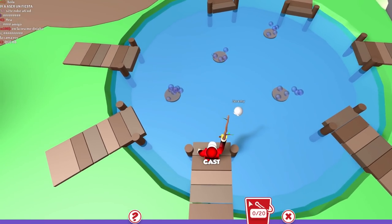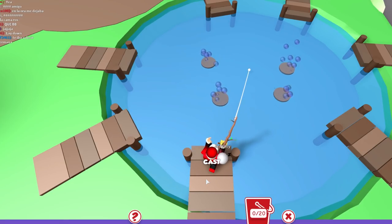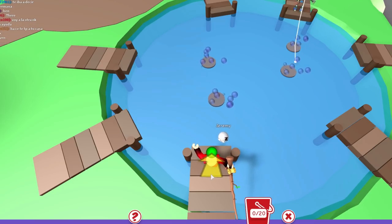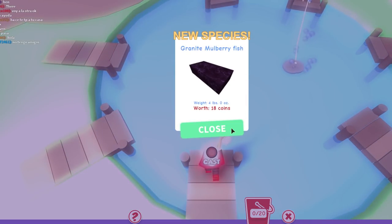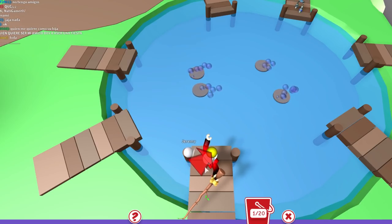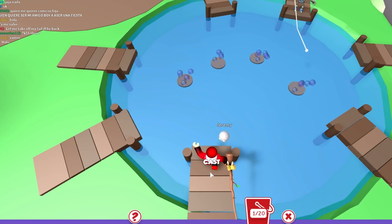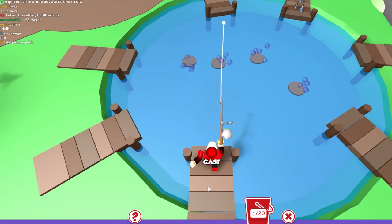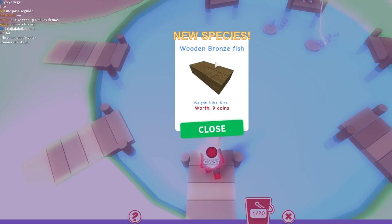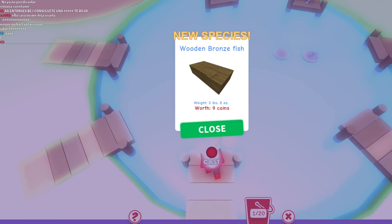Let's let Mitch do some fishing. We've got to try and hit one of these moving thingies. Oh, we got one — we have a new species: a granite mulberry fish. We're letting Mitch do some fishing now. Mitch is not a very good fisher. Oh my God, that's way too far. Come on Mitch, get your act together. We have caught a wooden bronze fish. Wow, that's an interesting fish. I've never seen a wooden bronze fish before.